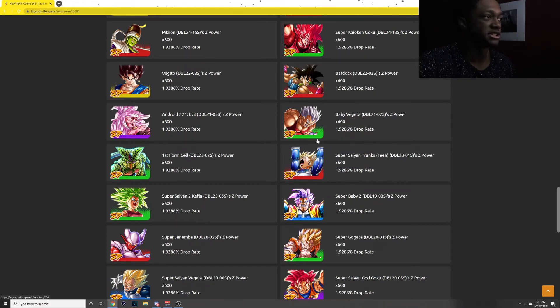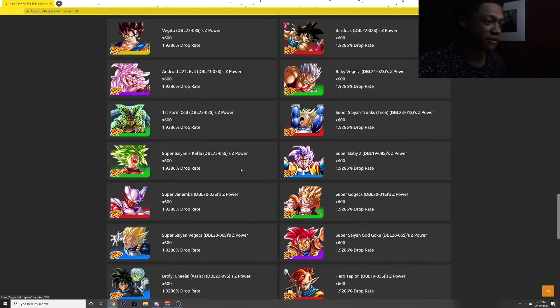Baby Vegeta, GT of course. Forgedale — decent, not bad. Super Saiyan Trunks — I don't even remember the last time I used this character, but I always get them in summons, which I hate. Super Baby 2, GT — great for GT.